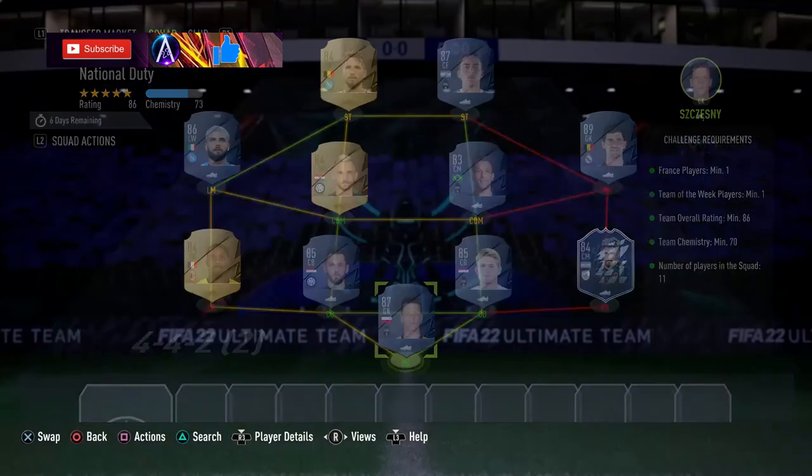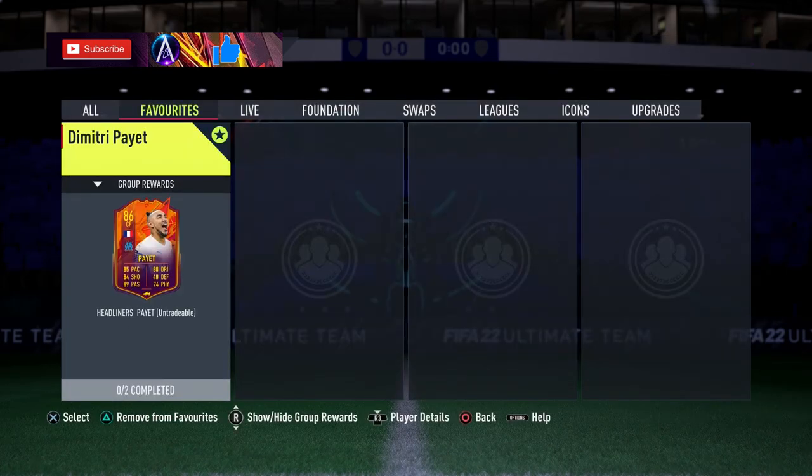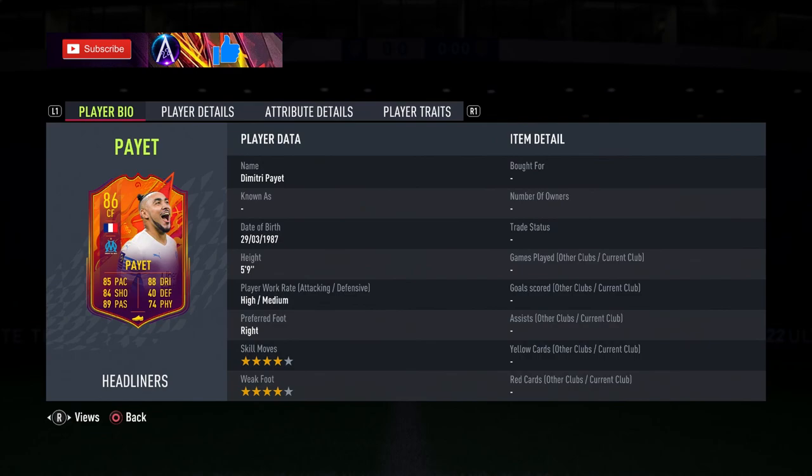That's National Duty done and that is Dimitri Payet done. Let me know your thoughts on this card - do you think he's worth it, a little overpriced, or are you still picking him up? I'll be interested to see who is picking him up. French league links, Ligue 1 links, being French gives even more links - and there's another card that links to Payet which is still very popular.